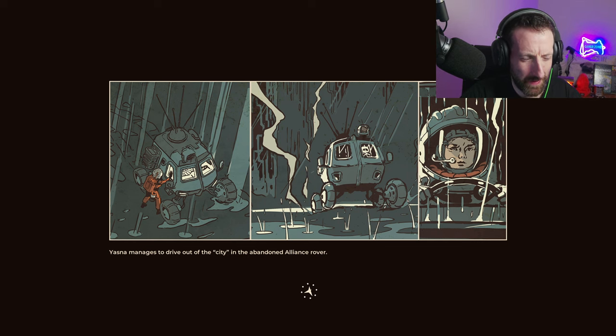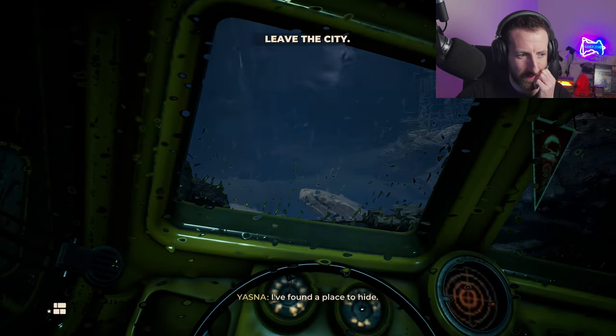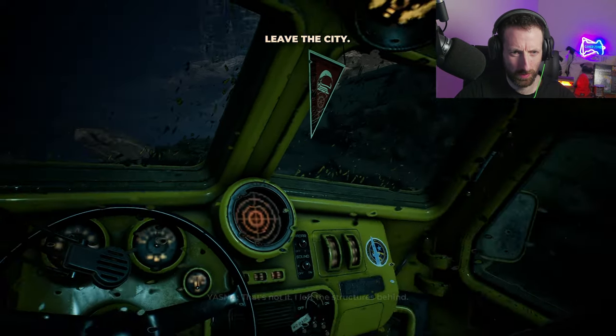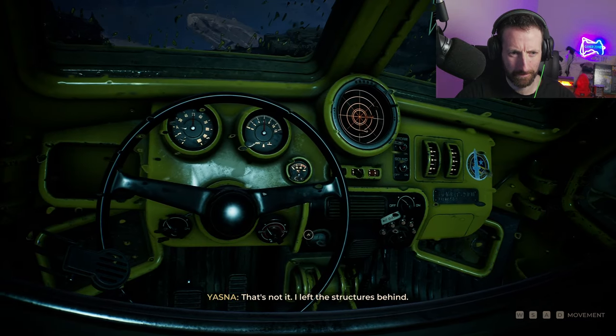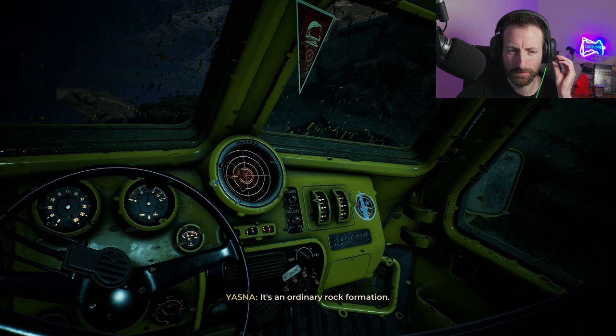Yazda manages to drive out of the city in the abandoned Alliance Rover. It's pretty cool, actually. I think I said in the last video it kind of reminded me of a tuk-tuk, but with less 4x4 dynamics — and with three wheels. It had a roof and sides. I found a place to hide, a family cage. I left the structures behind — just an ordinary rock formation.